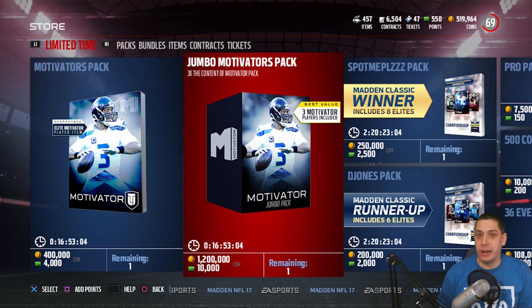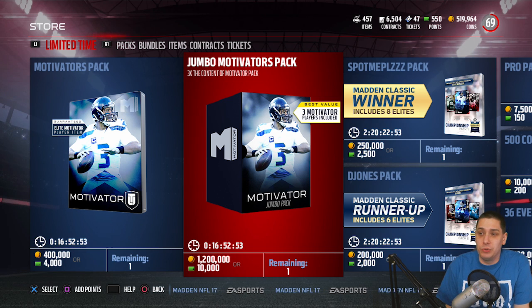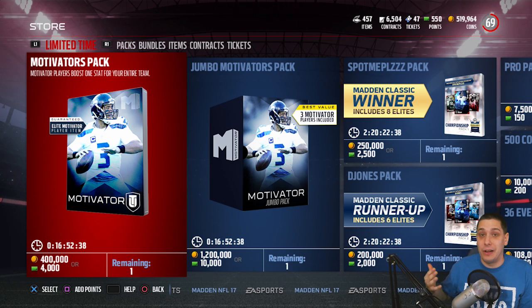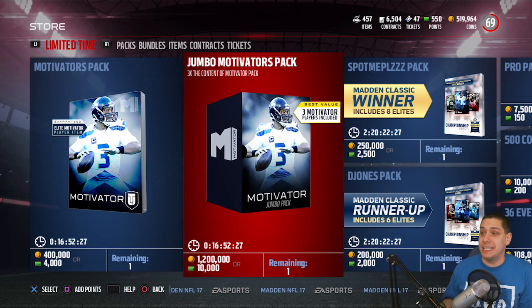This new set just came into the game. You get literally one card in the pack, and it could be anywhere in a range — from about a million coins, which is what Aaron Donald is going for. He's probably the best defensive tackle in the game currently at 93 overall, a really nice card. But the problem is you basically have to pull Aaron Donald to make your coins back for the three packs.